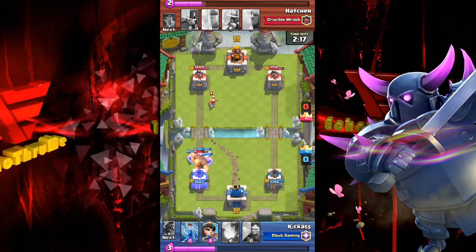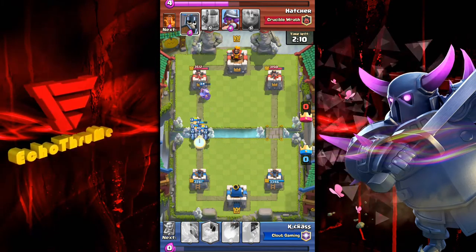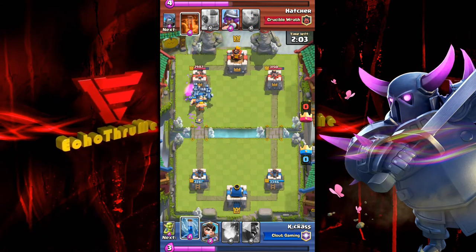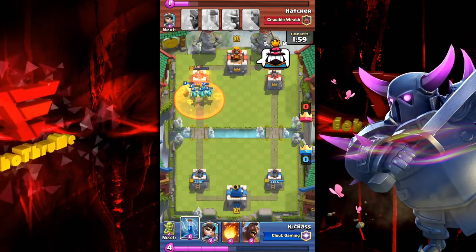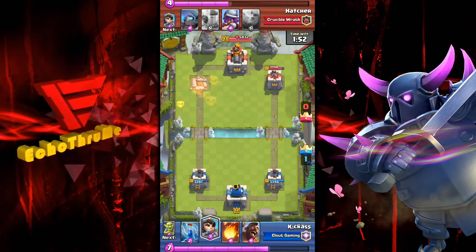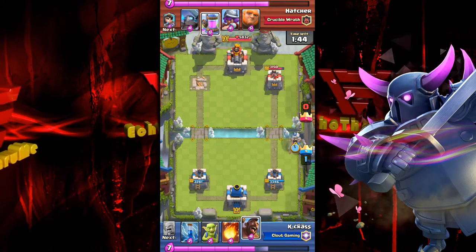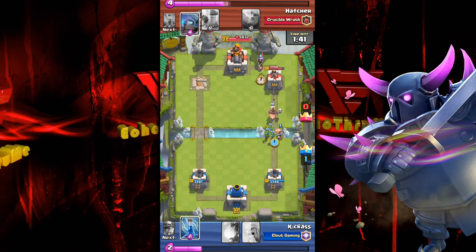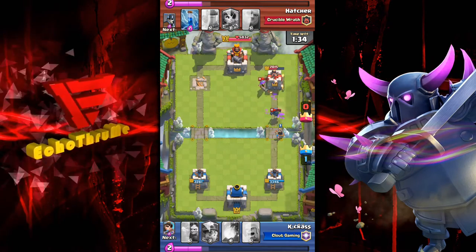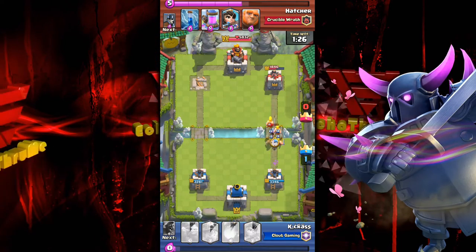How is the giant going to be handled? Looks like he was thinking about the minion horde — instead he takes out the princess with the miner, who then jogs over and starts slapping the tower. A barbarian-minion push — if there's nothing to handle those minions this guy's in trouble. No arrows, no zap, a little poison but not before really taking out that tower. A vulnerable push but unable to be handled. Hog-goblin-princess push — the mini-PEKKA's life ending from the right-hand tower and the musketeer finishes it, or just throw in the barbarians.